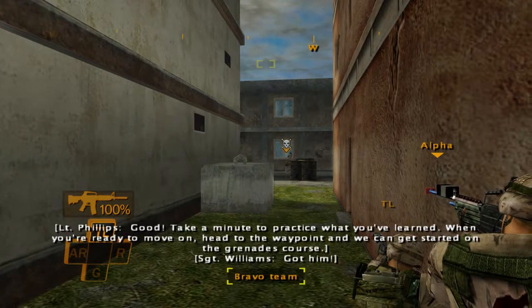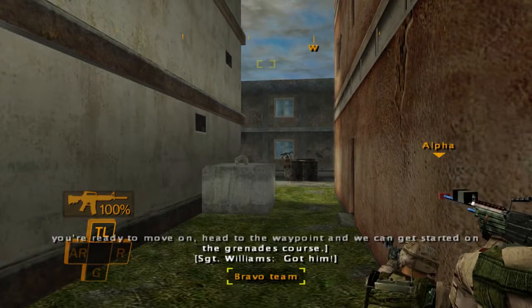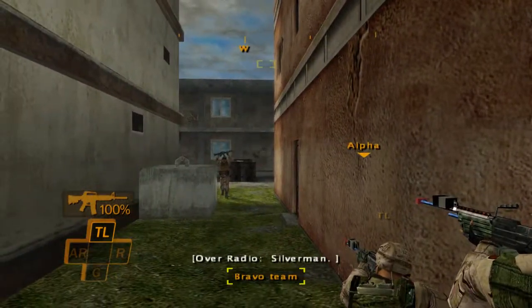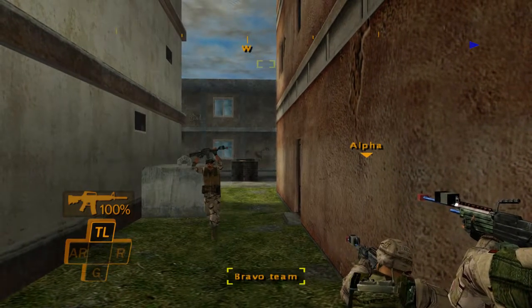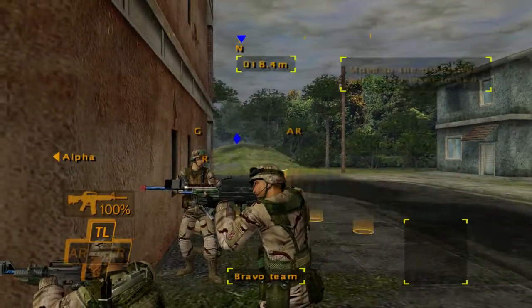Take a minute to practice what you've learned. When you're ready to move on, head to the waypoint and we can get started on the grenades course. About time I got to use this. Silver in — this is the M203, sir. Treat it like your best friend, not an object.